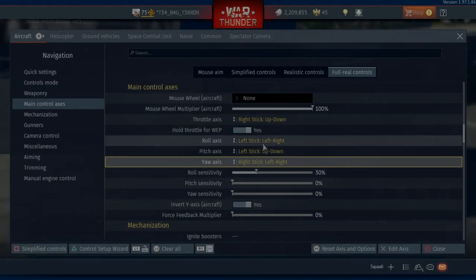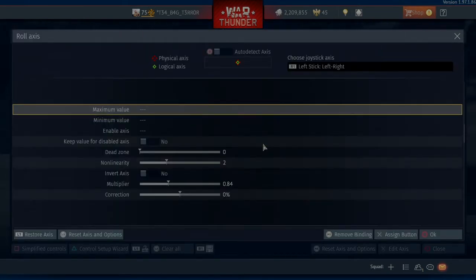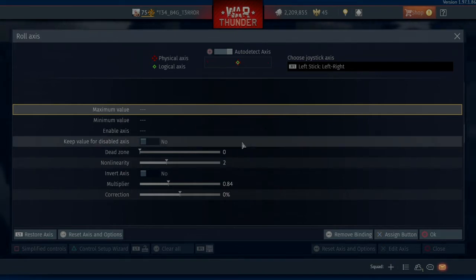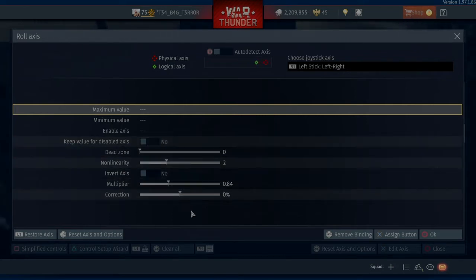So now we'll go into roll and pitch, starting with the roll. Edit Axis, auto detect, left and right for roll, come off of auto detect, see my settings. If your sensitivities are a little bit too high, try and turn down your multiplier and it might help you — this is a bit of a sweet spot for me.